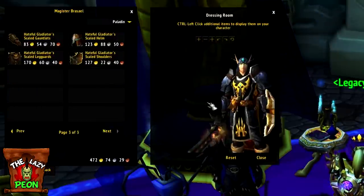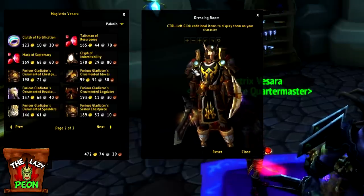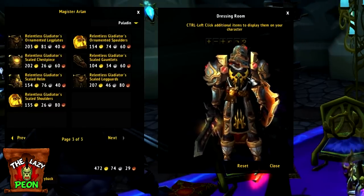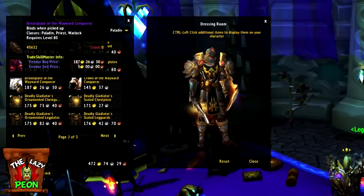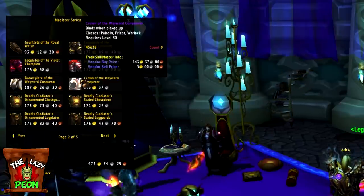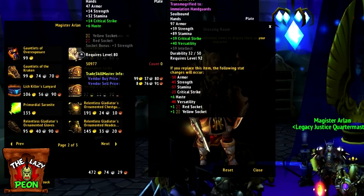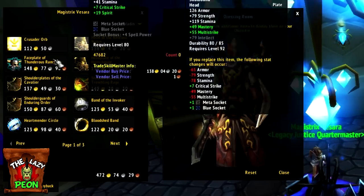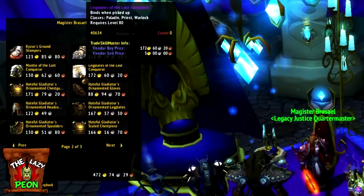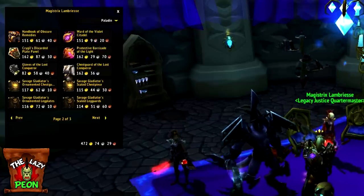Also available in Dalaran: a full set of Season 5 Hateful Gladiators PvP gear, a full set of Season 6 Furious Gladiators PvP gear, a full set of Season 7 Relentless Gladiators PvP gear, a crown and breastplate of the Wayward Vanquisher tokens which let you buy the head and chest of your class's tier 8 25-player gear, two different chest, hands and waist combos that match, and two different head and shoulder combos that also match.